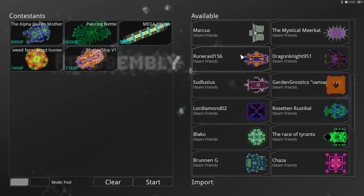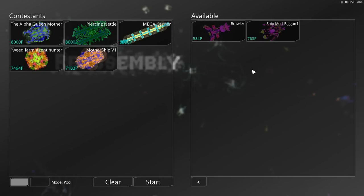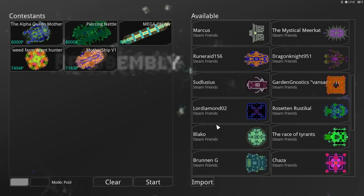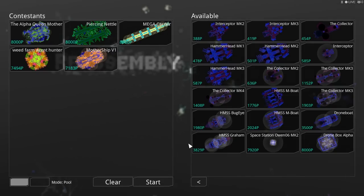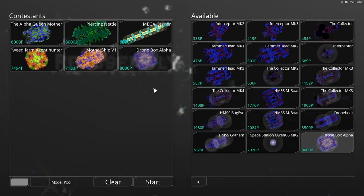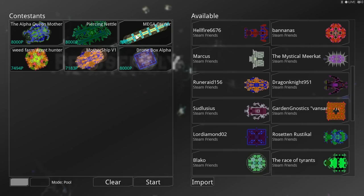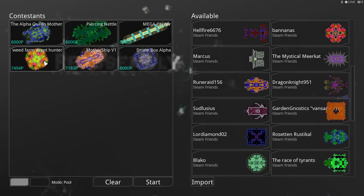If this does get popular and people like having their ships pitted against each other, maybe we'll do a middle league and a little league as well. For now we're just going to pick the biggest ships available — the 7,000 to 8,000 P — and see who comes out the winner. I have two ships that are 8,000 right now, so I should be writing these names down to give proper credit. Mega Carrier is Metro Force.